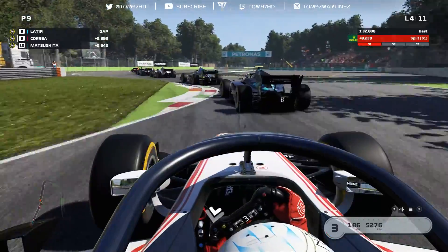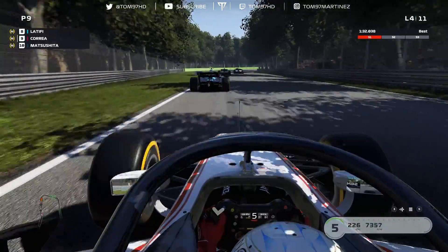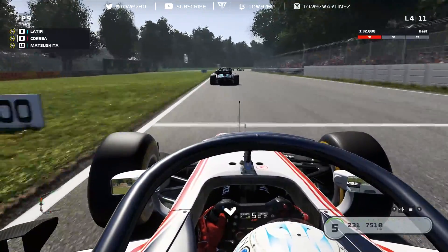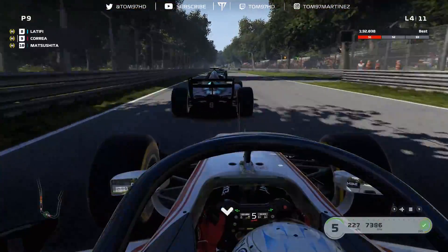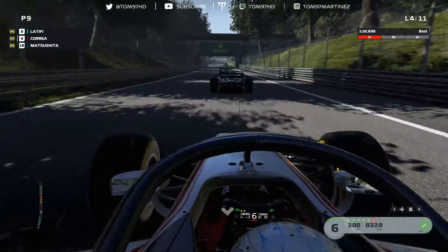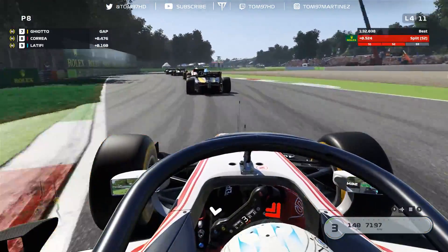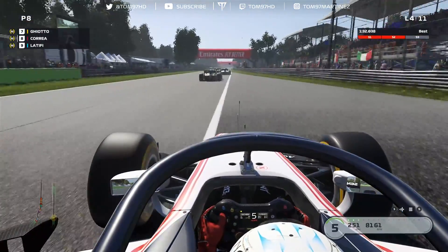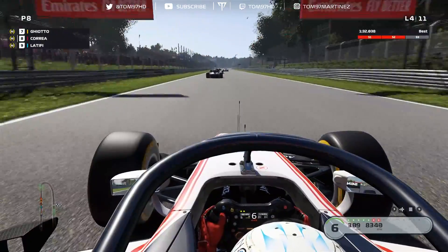The Premas are battling with Jack Aitken meanwhile, and we're trying to find a way past Latifi. It's difficult to get the run because the AI are so good on acceleration, and the difference in straight-line speed between these F2 cars is very little. Exit speed is everything. That was a nice exit from us, actually quite tidy — but buried in slipstream we're not going to gain on Latifi unless we send it on the brakes, which is what I've done. Up to P8, Giotto in front.